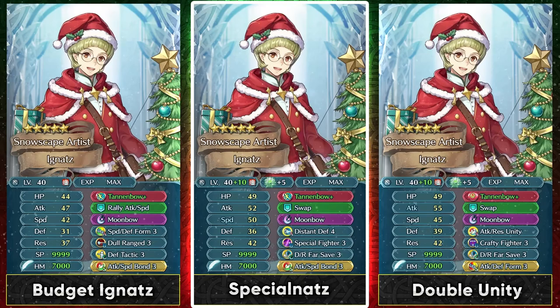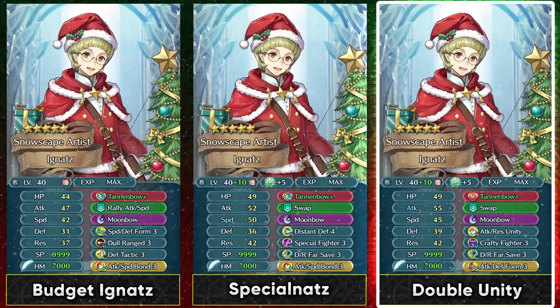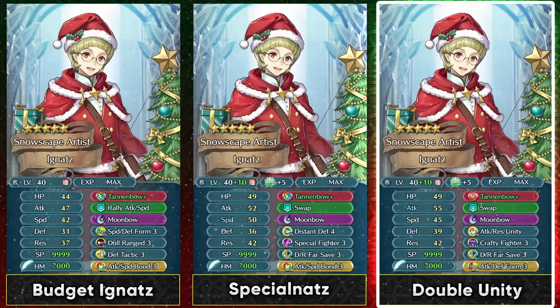Armor units are mainly going to be used with their save skills and Ignaz is no different. Now if you want to build him up without investing into his speed and relying on natural follow-ups, then you can run Crafty Fighter for his slot B, mainly because he already deals with debuffs with his weapon, making Slick Fighter kind of redundant on Ignaz. Crafty Fighter can help you with the guard effect and also the auto follow-up. So if you're just going to be investing into his attack and refining his weapon for defense, this could help you. You can also run Attack Res Unity in slot A and basically cover up both of his defenses and attack.